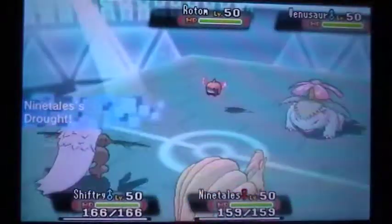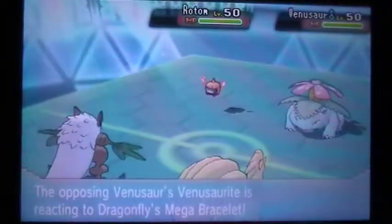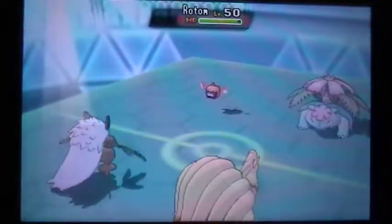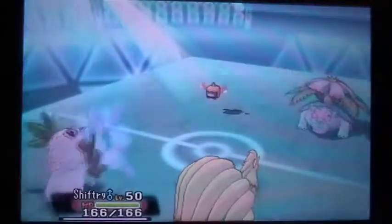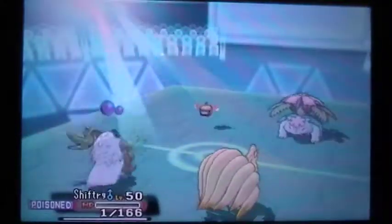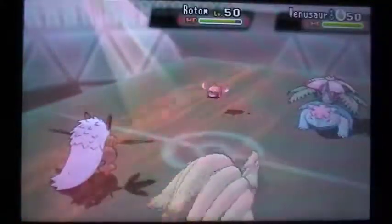My opponent leads Rotom and Venusaur, which I'm pretty fine with. I just go for the Fake Out onto the Rotom because I want to knock it off the field as soon as possible. Rotom doesn't cause my team huge problems but it causes more problems than Venusaur does, especially because I have Mega Mence in the back. My opponent goes for Sludge Bomb — kind of the theme for my day — Shiftry getting brought to Sash by Sludge Bomb and then getting poisoned. It literally happened four or five times to me today. It was really annoying.